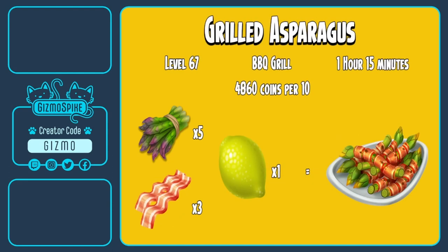Next we have the grilled asparagus, which will unlock at level 67 and be made over in the barbecue grill. It will take one hour and 15 minutes to make, and you can sell it for 4860 coins for a bundle of 10. To make the grilled asparagus you will need five asparagus, three bacon, and one lemon.